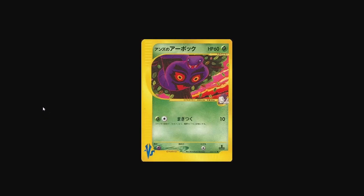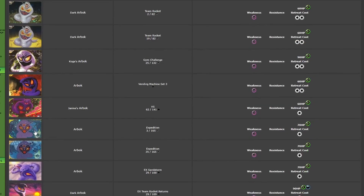And then we have Janine's Arbok from Versus by Tomokazu Kamiya. This one is really nice as well. I like how it's coiling around the tree, I like the background a lot, and I like the leaves falling. Just a really nice-looking card. I really enjoy it a lot.